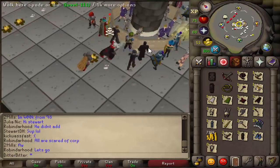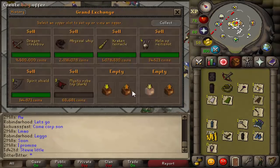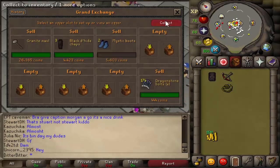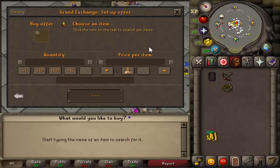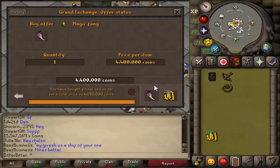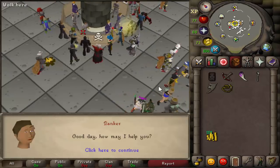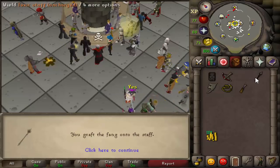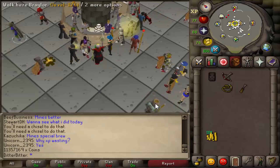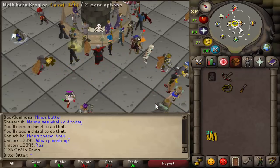The cash stack is looking quite low but let's sell everything and see how much we get. 15.5 mil cash stack. The first thing I'm gonna do is make it official - upgrade the normal staff of the dead to a toxic one. Purchased the magic fang for a little bit over 4 mil. Use a chisel - and we now have a toxic staff. We have 11 mil left. We might get an occult - what upgrades do you guys want me to get? We'll get them at the start of next episode. Hit that like button, subscribe if you are new, and I'll see you guys later.